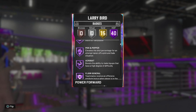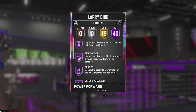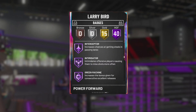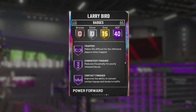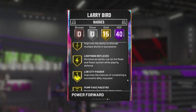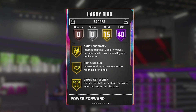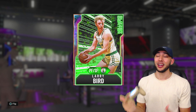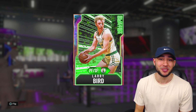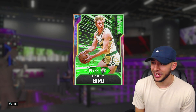He is coming with 40 Hall of Fame badges. He does have Hall of Fame quick draw, range extender, dimer, pickpocket, clamps, interceptor, intimidator — really just amazing Hall of Fame badges. Then he is also coming with 15 gold badges. He probably almost has every badge in the game. One thing I will say, he doesn't have rebound chaser. But all in all, Galaxy Opal Larry Legend right here. We obviously got to hop into a game with this man. Always a big fan of Larry Bird's in 2K. So let's get it.